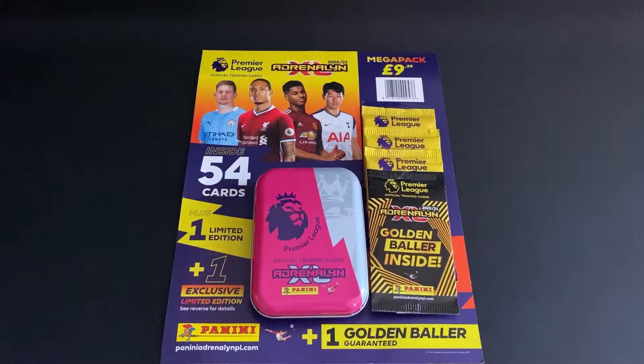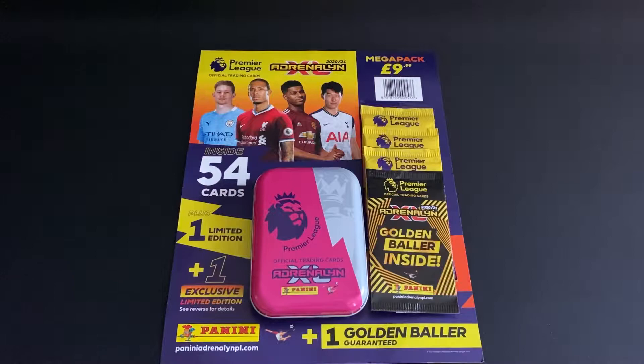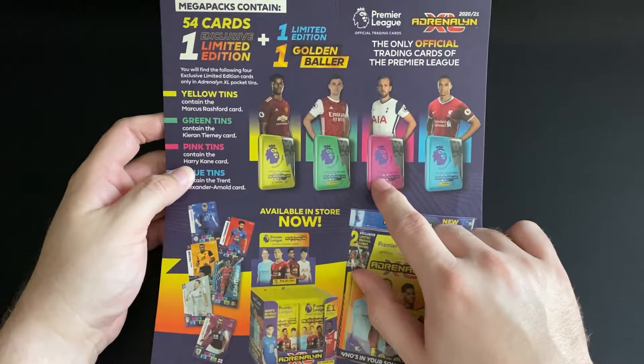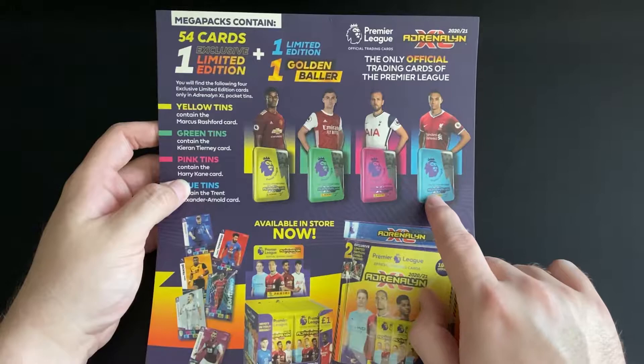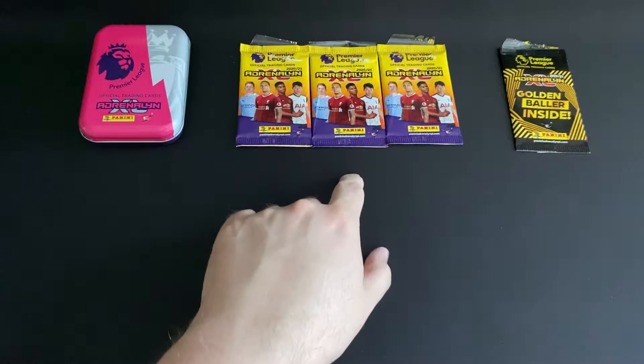Good morning and welcome to the next video in the Panini Adrenaline Excel series. Today I've got my hands on another one of the Tesco exclusive mega packs - this time we've gone for the pink tin. We also get three packets and our golden baller. If you haven't already, make sure you check out the video where we go through the blue tin, and as always throw a like, subscribe, and enable notifications. On the back you can see we'll hopefully get a Harry Kane exclusive pink tint limited edition. Within the pocket tins there are four exclusives - we've already got the Danny Ings from the Alexander Arnold tin, and we also have a Rodriguez, a McBurney, and a Sigurdsson to come, so it'll be interesting to see which one we get out of the pink tin.